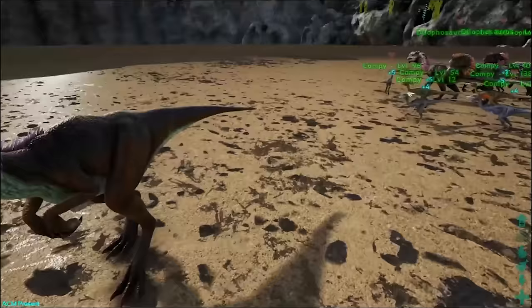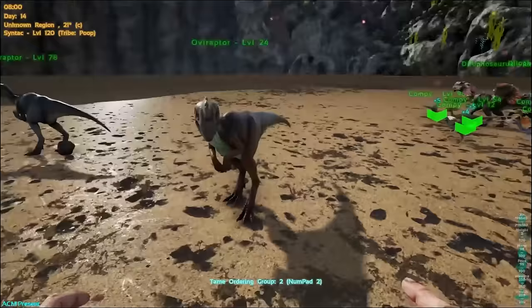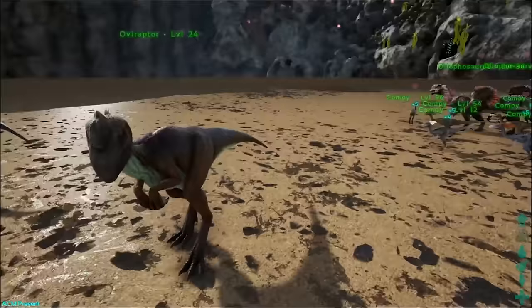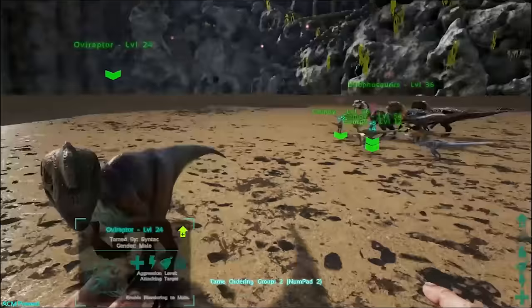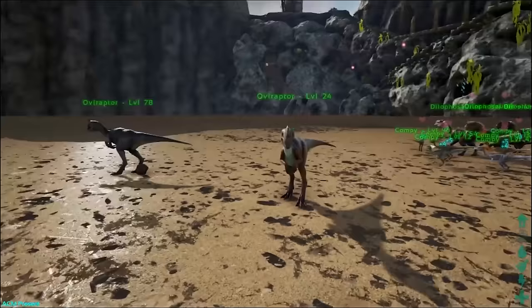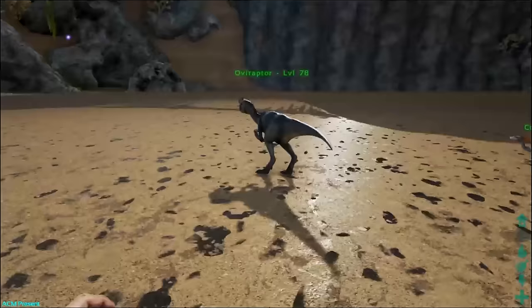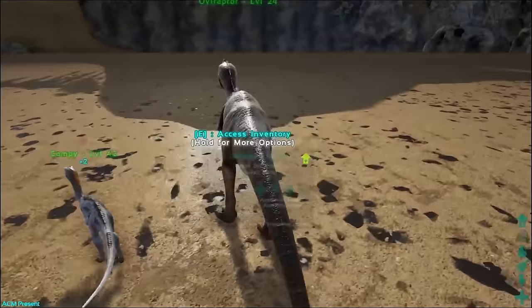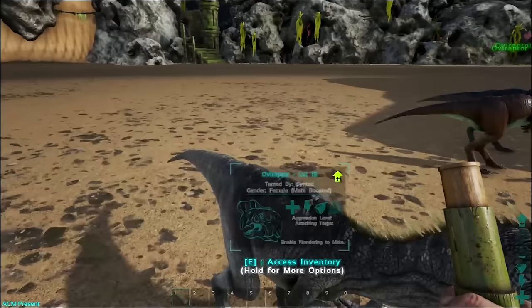Another thing I forgot to mention: you can actually walk up to creatures and add them to groups on the fly. If I'm on group two I can walk up to a compy, press Z, and he'll be added to group two. Now looking at group two it's him and all those guys. It also works the same for removing — press Z again and he's no longer in group two.